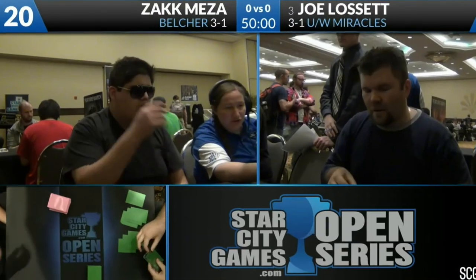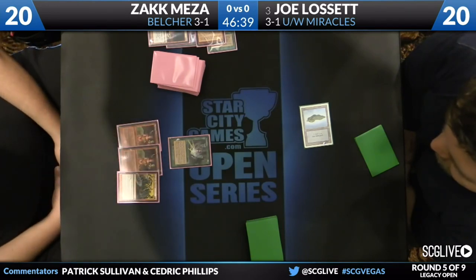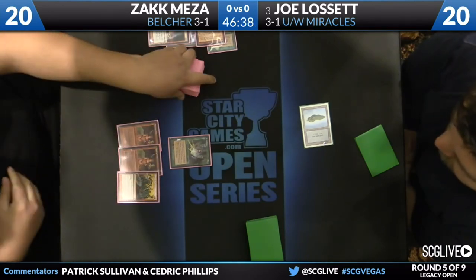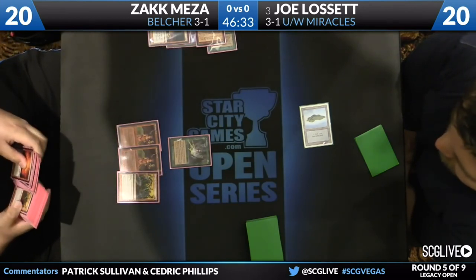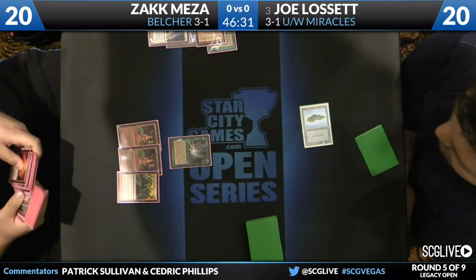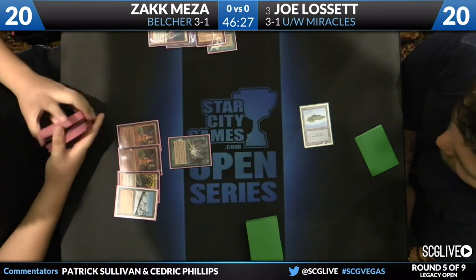It's 20. Here's a Land Grant, there's a Burning Wish, Burning Wish and an Empty. This is a really good turn — the song is already resolved so he has 5 mana. Land Grant's already resolved, he gets to play a land, giving him 6 mana. So now you can cast Burning Wish with 4 mana floating — doesn't even have to resolve. And then you cast Empty the Warrens.